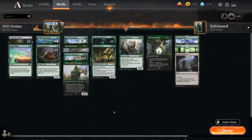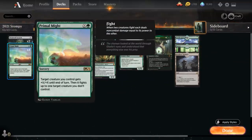Starting out with our removal spells, we've got the full playset of Primal Might — X in the green for a sorcery saying target creature we control gains plus X plus X until end of turn, and then fights up to one target creature we don't control. This is going to be our primary removal spell in the deck.